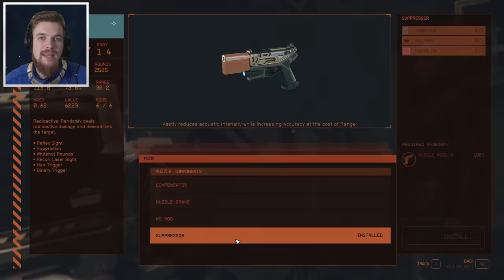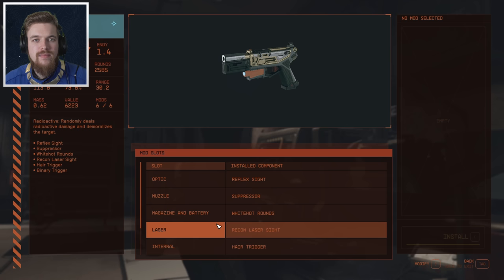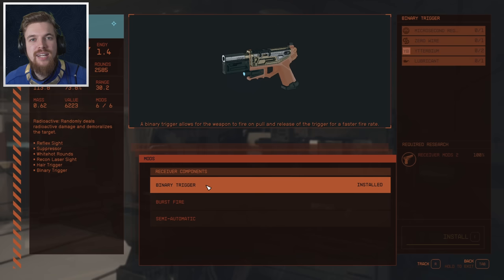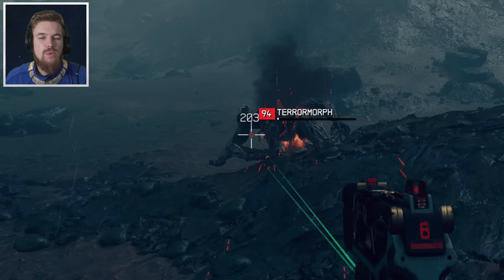You can also pair this with the chameleon armor effect — it's just a bit of a silly way to play the game, but why not? We're obviously going to be keeping the white hot magazine modifications, and the recon laser sight will improve our accuracy even further. The already-applied hair trigger gives us a faster fire rate to apply the radioactive effect faster. Alternatively, you can get the high velocity mod, which will boost your range and accuracy but at the cost of a much lower fire rate — for that reason, you'll find the binary trigger is going to be your best option. The semi-automatic receiver will increase your damage at the cost of a lower fire rate, but again, all your damage is coming from the damage over time effects of the Radburn.